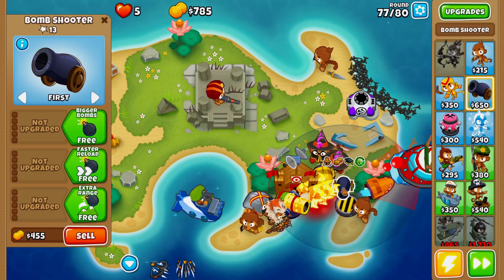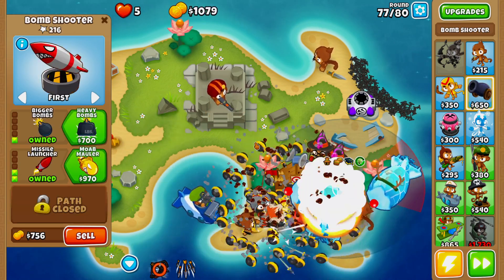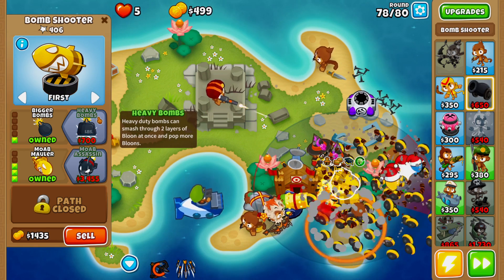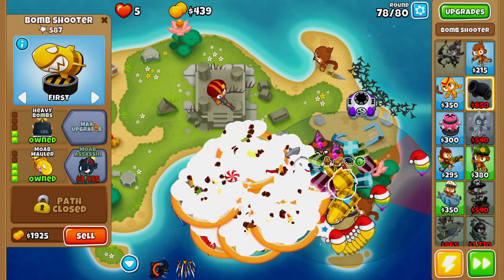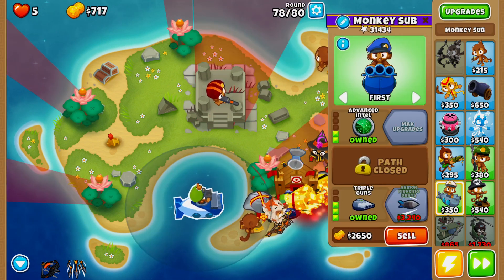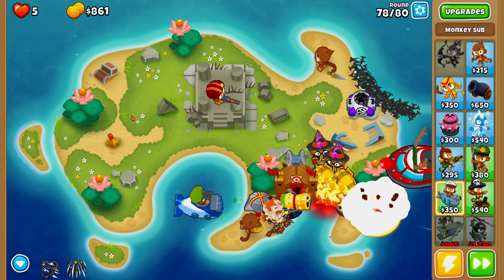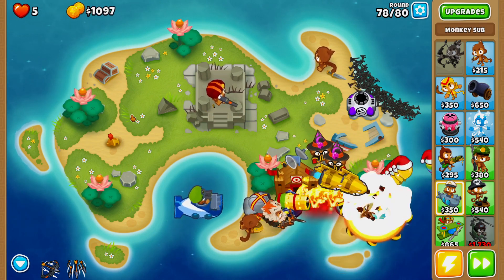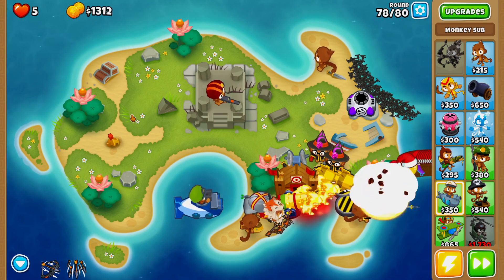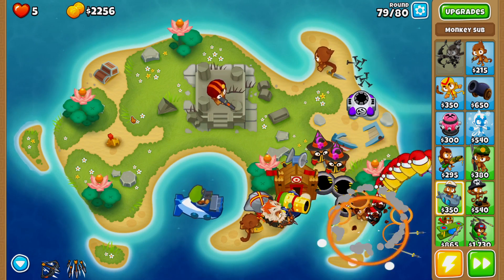We definitely dropped super low here — is there a better way to do this? Most certainly, and the better way is just to turn your monkey knowledge on — it will make this guide 10 times easier to follow. There's our third MOAB mauler and then we're going for heavy bombs as soon as we can afford them. The last thing we're doing is upgrading our monkey sub to triple guns, and then on round 78 there's one more rush of ceramic balloons that might give us a hard time — but we deal with it no issues.